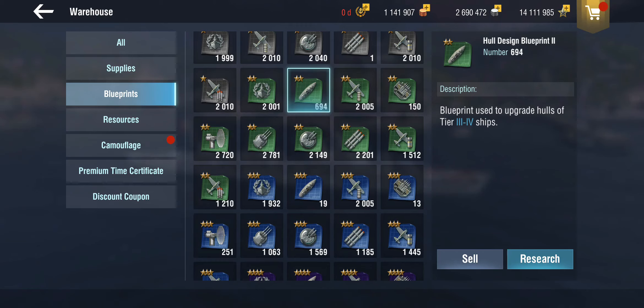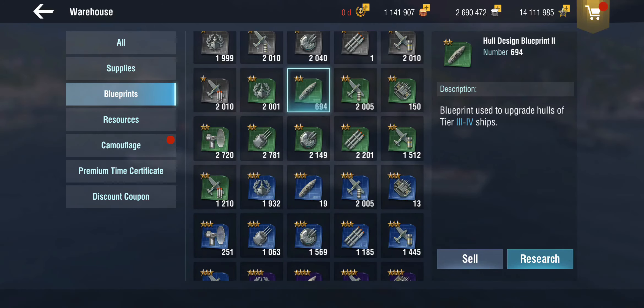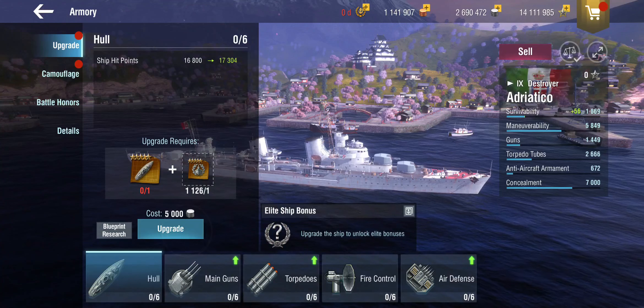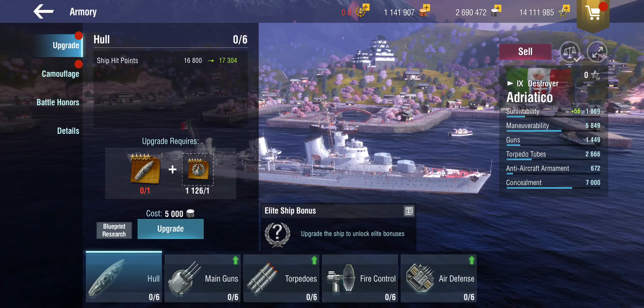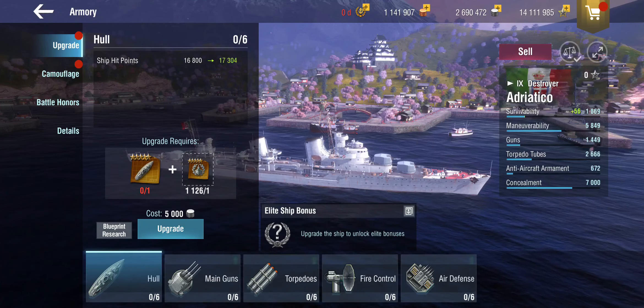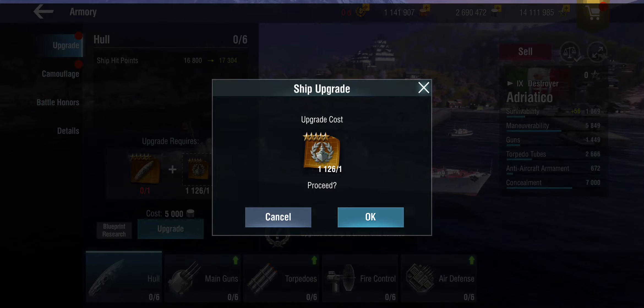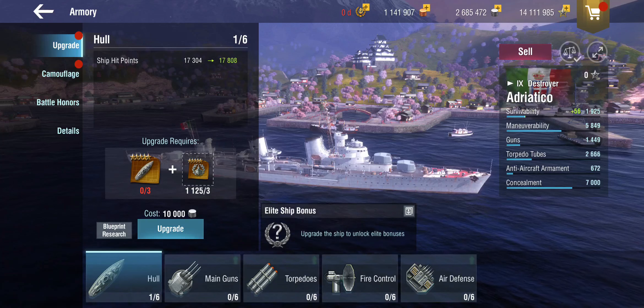Recently introduced, we also find universal blueprints. These blueprints match any slot — so they're not slot-bound like regular ones. You can use these to research anything. How do you use them? Easy — when you inevitably run out, like here: I'm trying to upgrade the Adriatico and I don't have hull blueprints but I need one. So I can tap into my universal blueprints and it's automatic. If I tap upgrade, it asks confirmation and then takes it from the universal blueprint stock, and you can do it a few more times until you run out of universal blueprints.